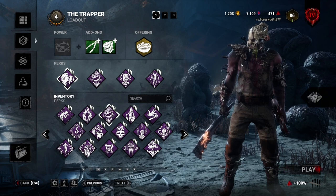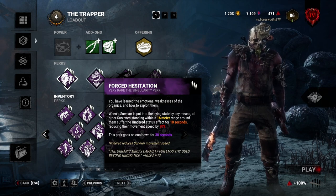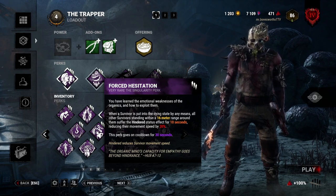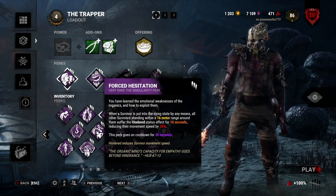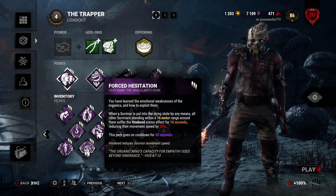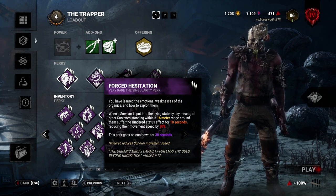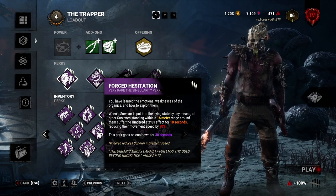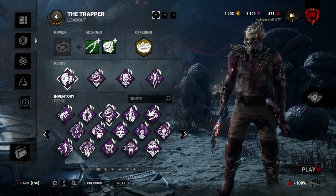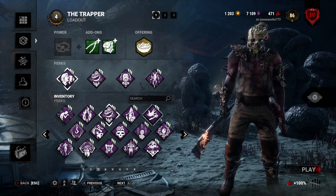I pair Rapid Brutality with the next perk, which is Force Hesitation. Force Hesitation: if someone goes down within 16 meters of a survivor, those survivors in range are affected for 10 seconds by a 20% reduced movement speed. This is great with Rapid Brutality because you just downed them, and now you know if someone's in that range. You can go after them and it'll feel like they're 25% slower because of the haste effect, and you'll easily catch up. It also helps if they're nearby and start running — you can recover and hit them before they start healing and use For the People.